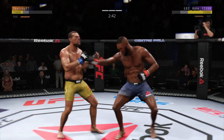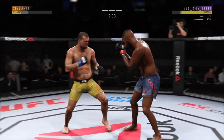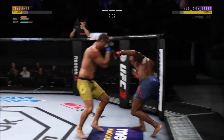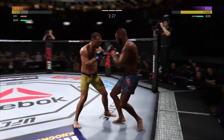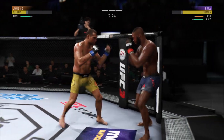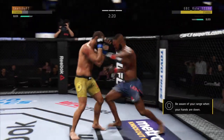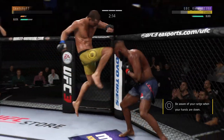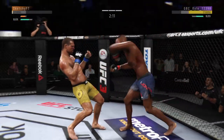He continues to work on the inside of that lead leg and connects with the punch. He blocks the shot — oh, beautiful right hook!